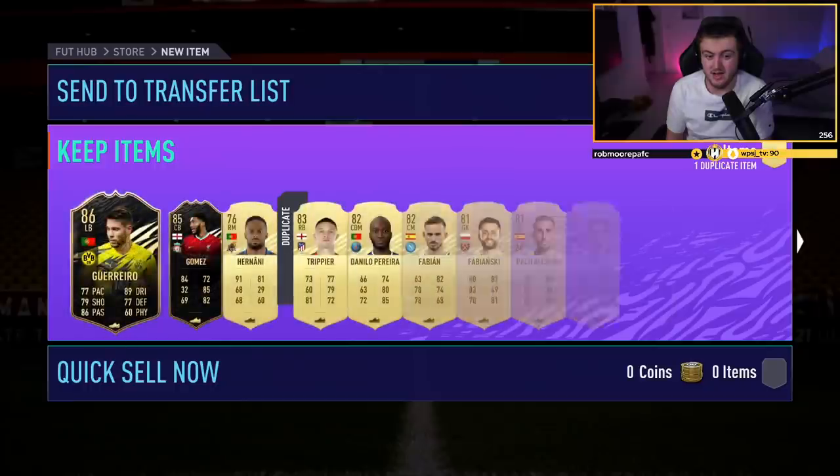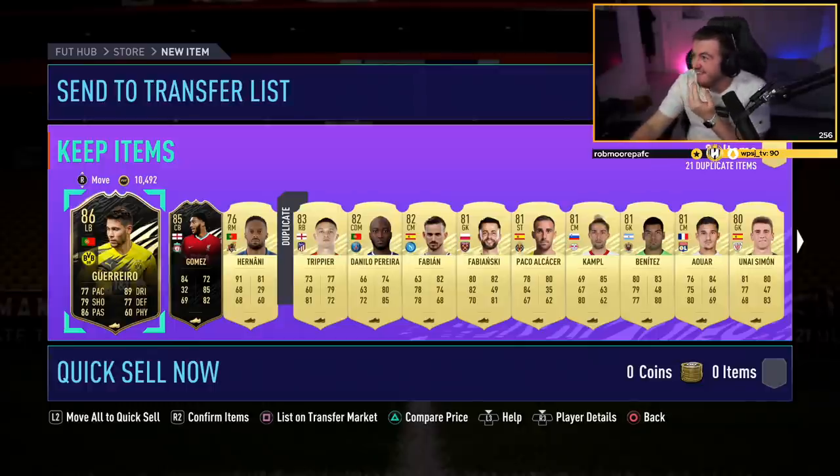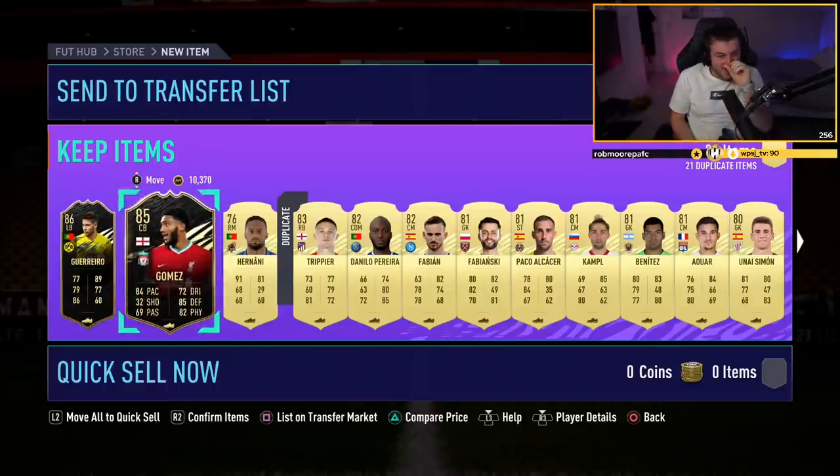Cheeky dangler? No way! We actually just got Joe Gomez in that pack! What? No way! You're lying to me! How many coins did we just make? It's 500k! I actually just called that as well - there's legit no way! That's incredible! Oh my word!